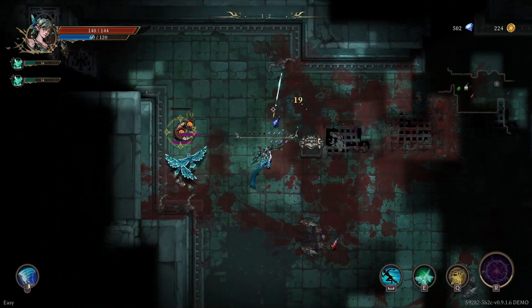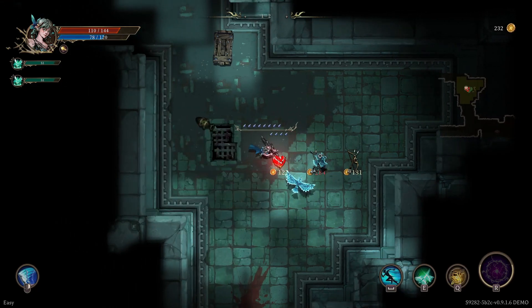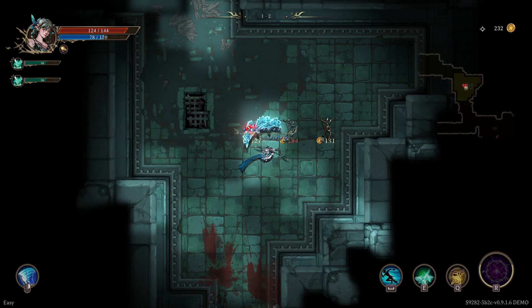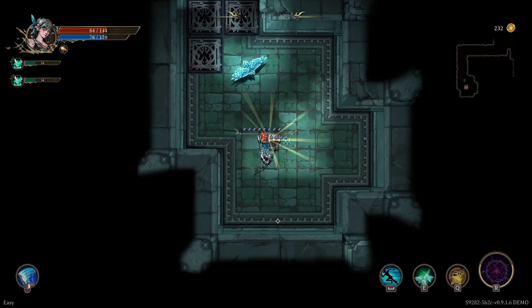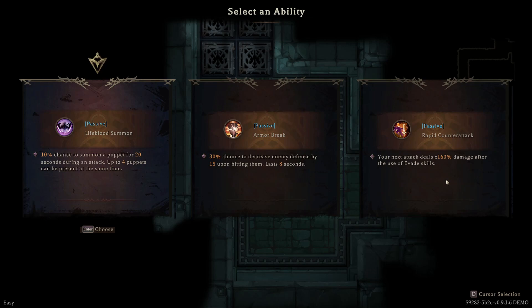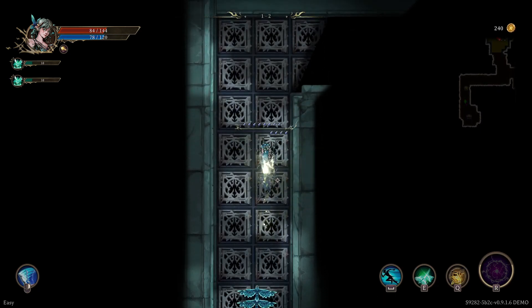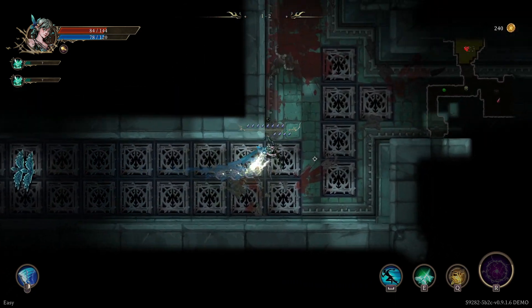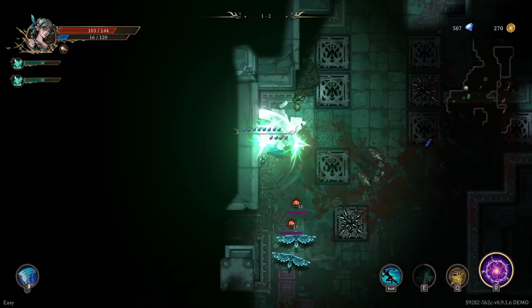More health it is. So I got a better damage bow — a much better damage bow. I need to earn money to get this one, I need 200. I think I have a chance to find that much. And I get a chest. Your next attack deals more damage after you use base skills. Chance to decrease enemy defense. Let's remove defense.